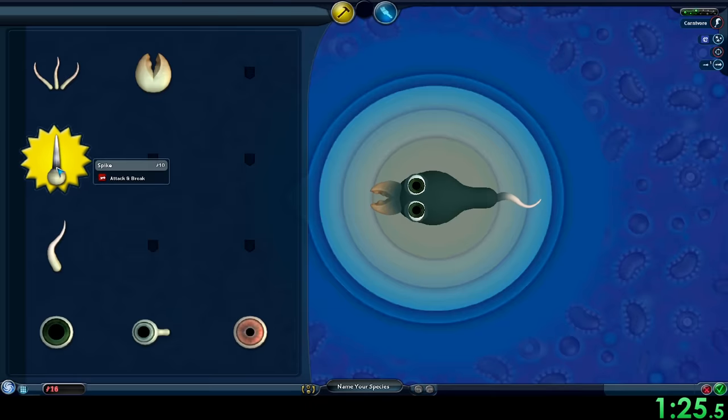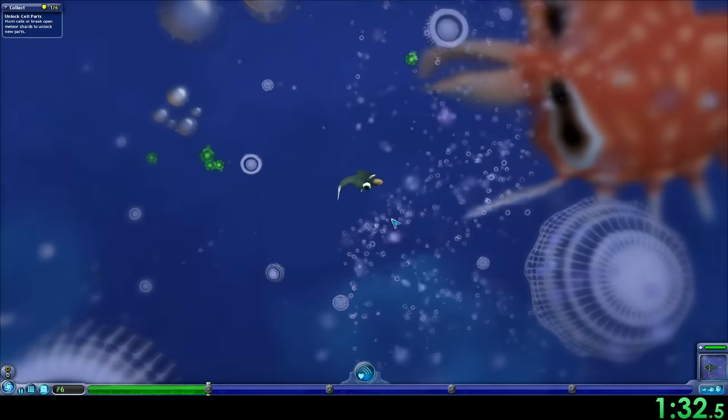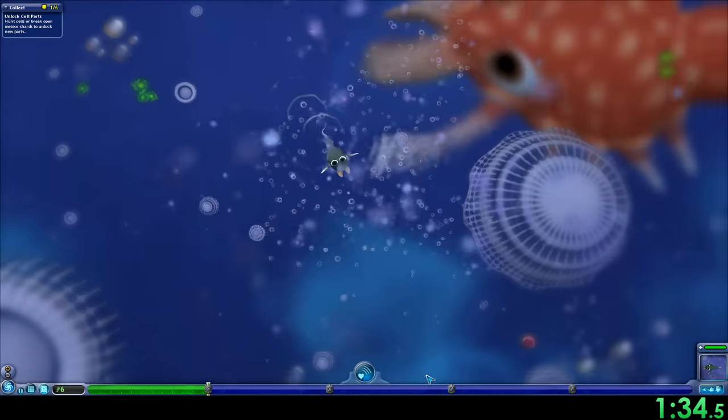Once we're in the editor I opt for the spike. We're not going to be omnivore yet — we're not going to add the filter feeder. But right now, at least on hard, it's really important we have the spike so we can get the parts we need.